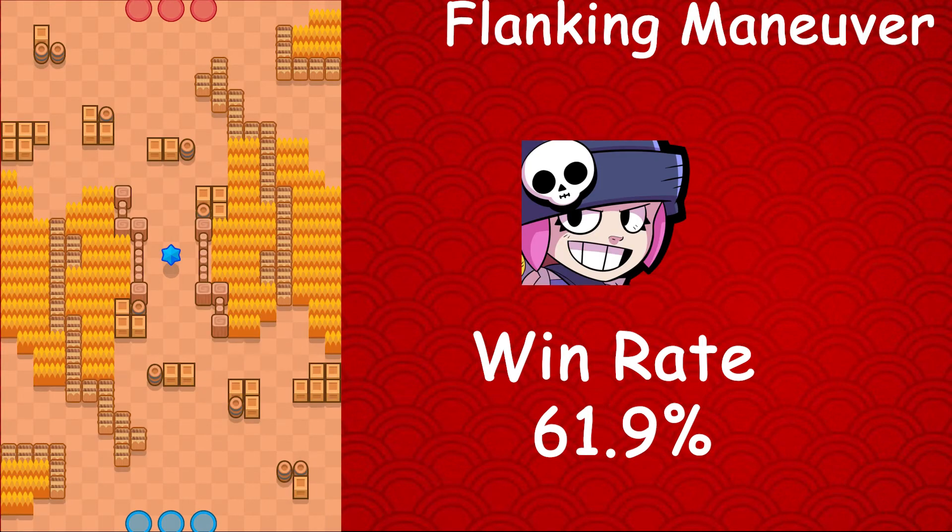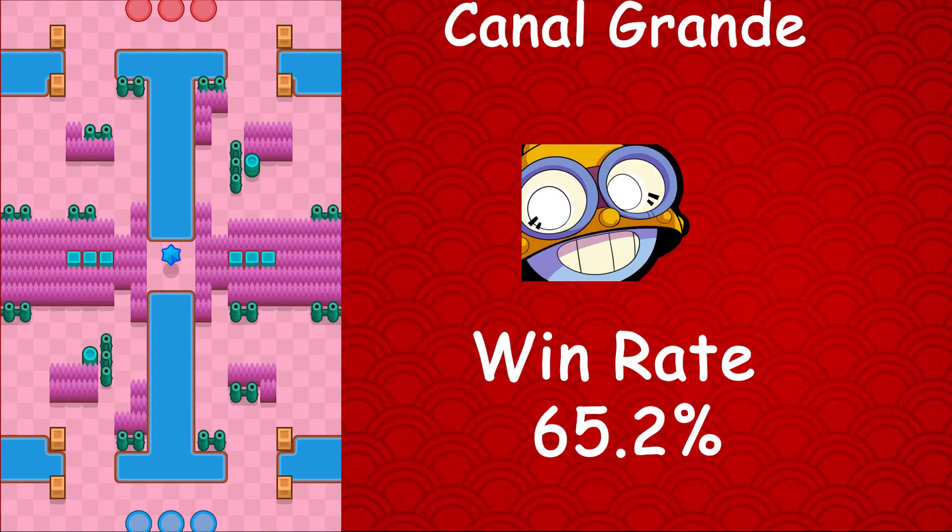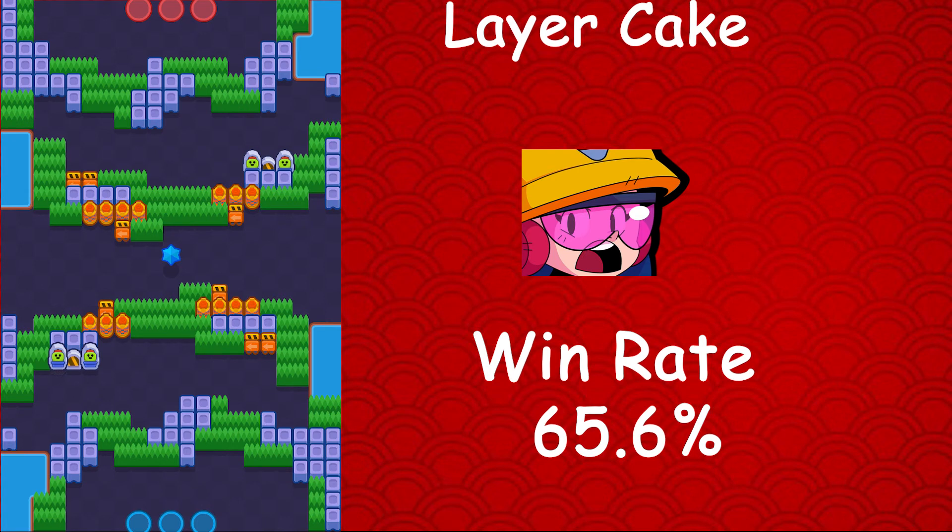Moving on to Penny, whose best map is Flanking Maneuver — she surprisingly has a 61.9% win rate. Penny isn't considered the best in bounty; her best mode is probably Hot Zone, but a 61.9% win rate here is crazy. Penny also has a 2% usage rate and a 1% star player rate. Moving on to Karl, whose best map is Canal Grande — he has a 65.2% win rate, a 0.9% usage rate, and a 0.4% star player rate. Then Jacky, whose best map is Layer Cake — she has a 65.6% win rate, a 0.7% usage rate, and a 0.3% star player rate.